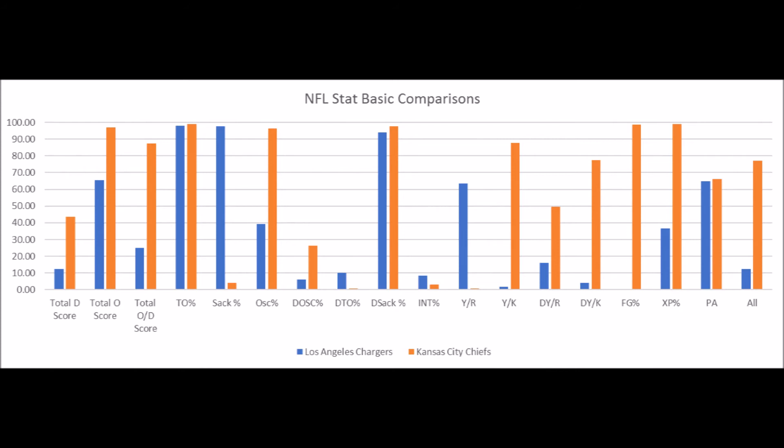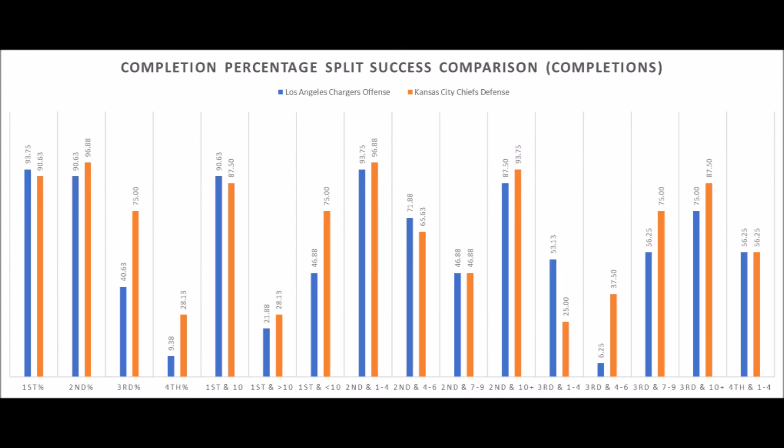When we look at the other matchups — completion percentage — looking at the Chargers offense versus the Chiefs defense, the Chargers pretty much have the advantage when it comes to first down completion percentage. The Chiefs do pretty well when it comes to second down and third down completion percentage. A lot of this is because of that week one game against the Patriots. The Chiefs have been pretty decent at preventing completion percentage, whereas the Chargers have been very good at getting completions. So it's a pretty evenly matched situation, to be honest.